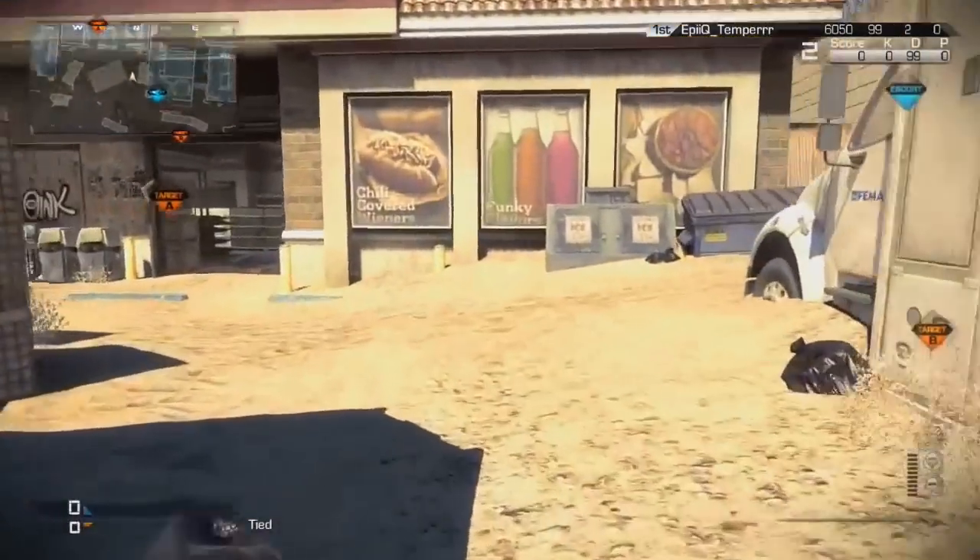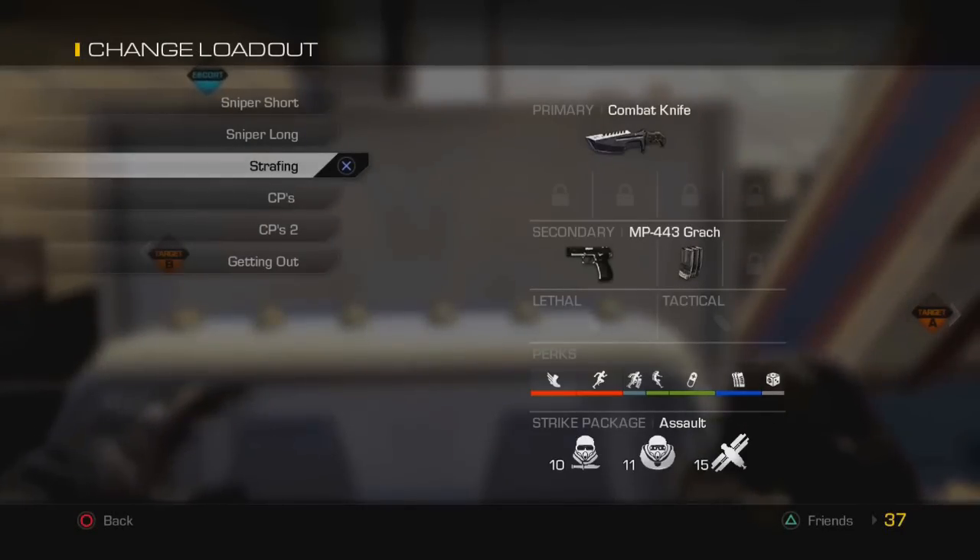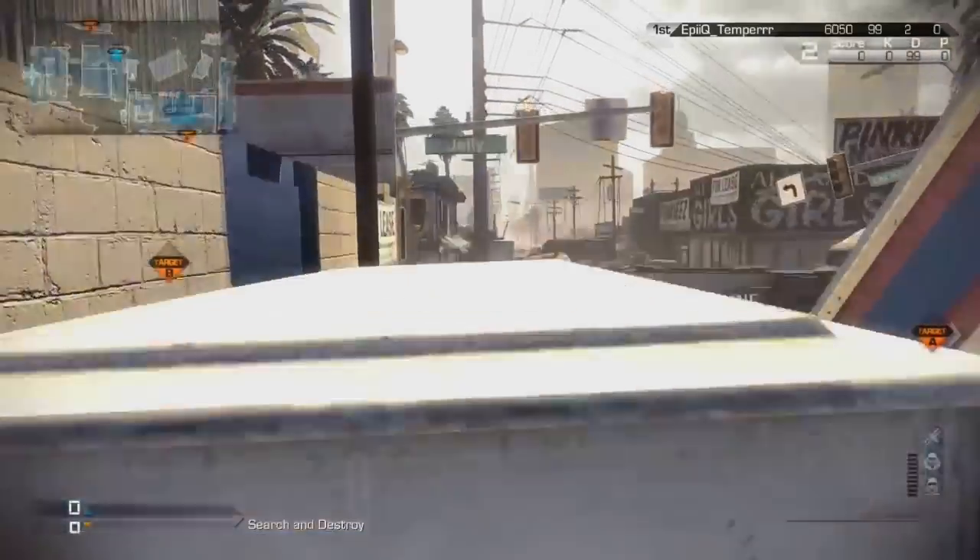Hey, what is up my friends, it's me psstreak33, and today we're gonna be mixing it up a little bit — showing you a straight jump on the map Octane. We're gonna be showing you how to get on top of the gas station barrier.